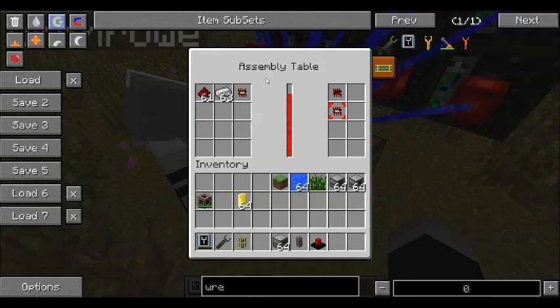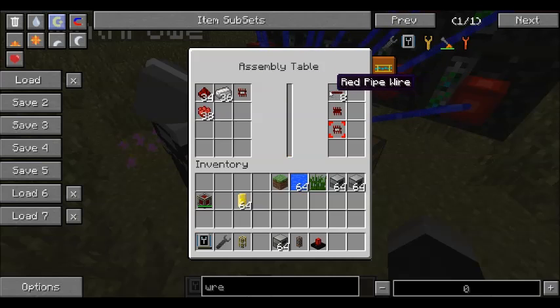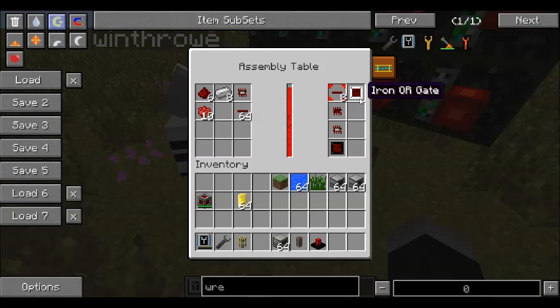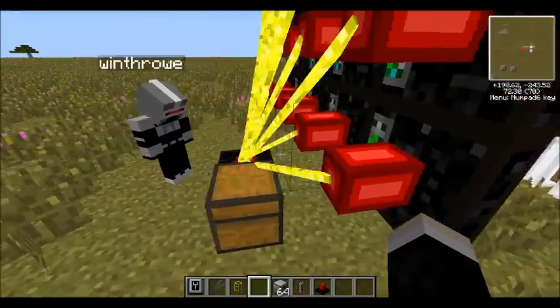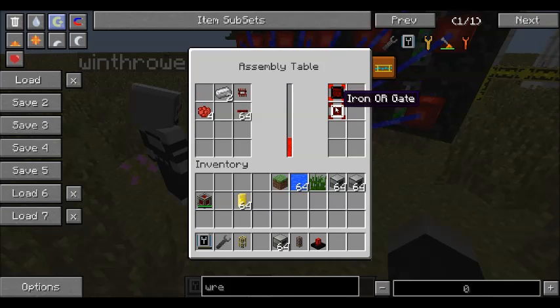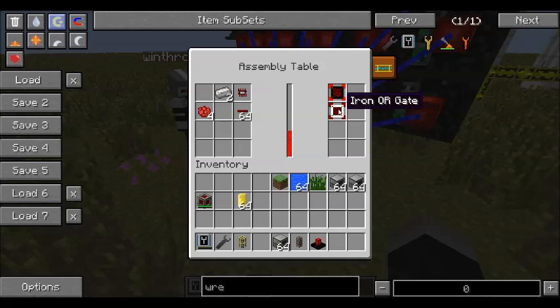Once you have your iron chipsets, you'll also need to add rose red to your assembly table, then you'll be able to make red pipe wire. All that's needed for the red pipe wire is just iron, redstone, and rose red. Once you have both iron chipsets and red pipe wire in your assembly table, you'll be able to make iron OR gates as well as iron AND gates. Both of these, since they require red pipe wire to make, are allowed to send and receive red pipe wire signals.